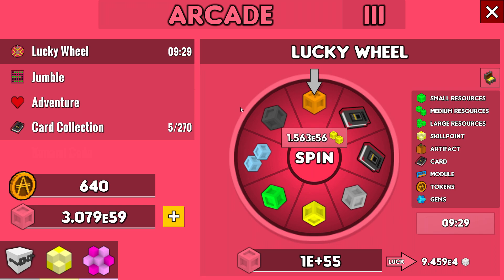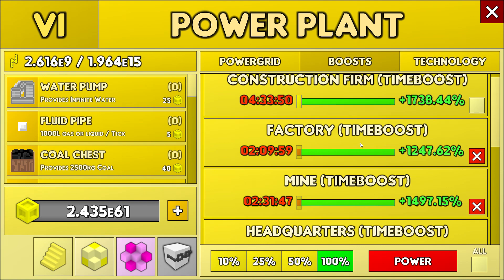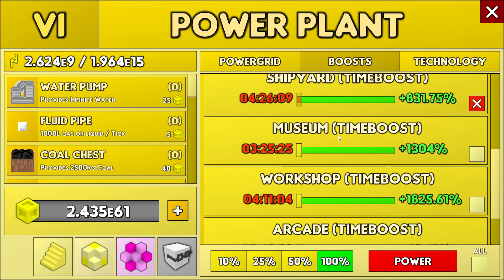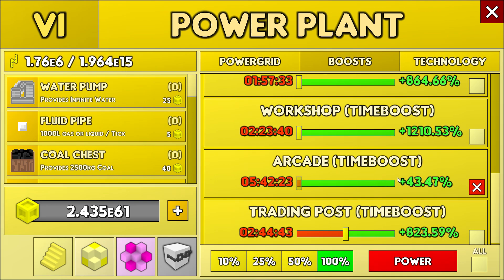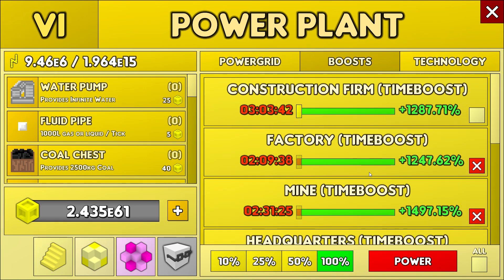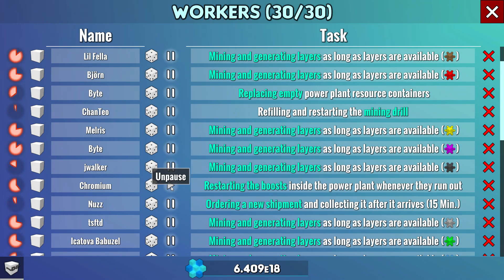By the way, the power plant still has the original setup from the very beginning of this series. I even accidentally shut down the power plant boost from the infinity board — it's gonna take a while to recharge. I wanted to see how long a stone would take to recharge, but I chose the wrong one — a power plant one. It's a significant mistake but I'll recover. I don't know if I'll ever change my power grid, but I'm doing pretty well.